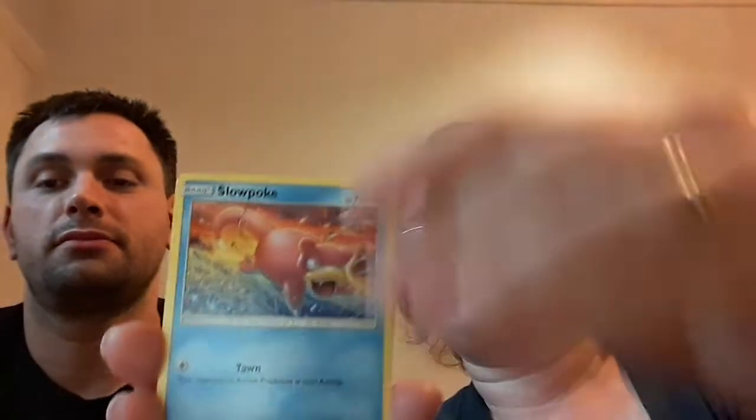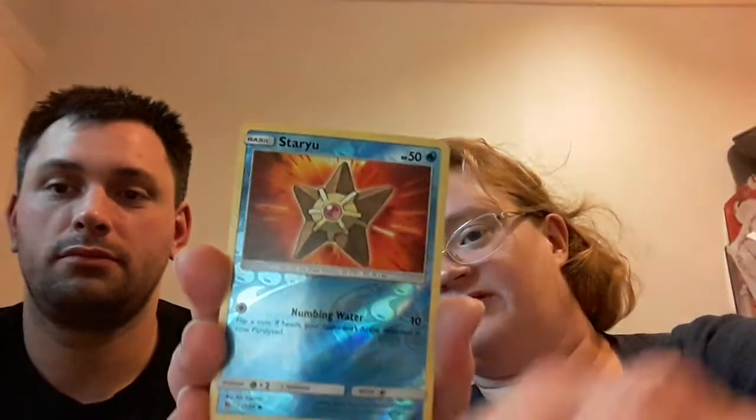I'm going to move on to my shiny Charizard pack. If you pull shiny Charizard I will cry. So you've got Paras, Charmander, Charmander, Charmander, Slowpoke, Psyduck, Flaaffy, energy, Metapod, Jynx, Magma, reverse hollow Staryu, and a regular Lapras. I'm not doing very well today.